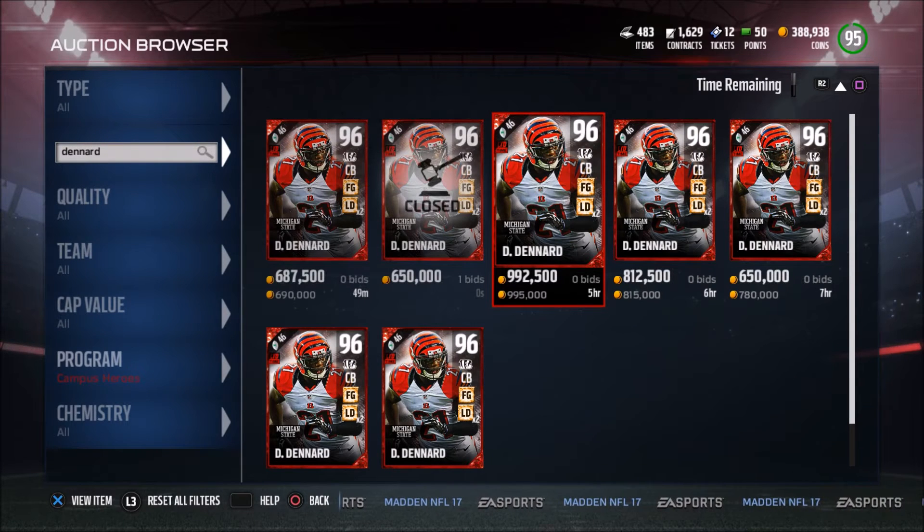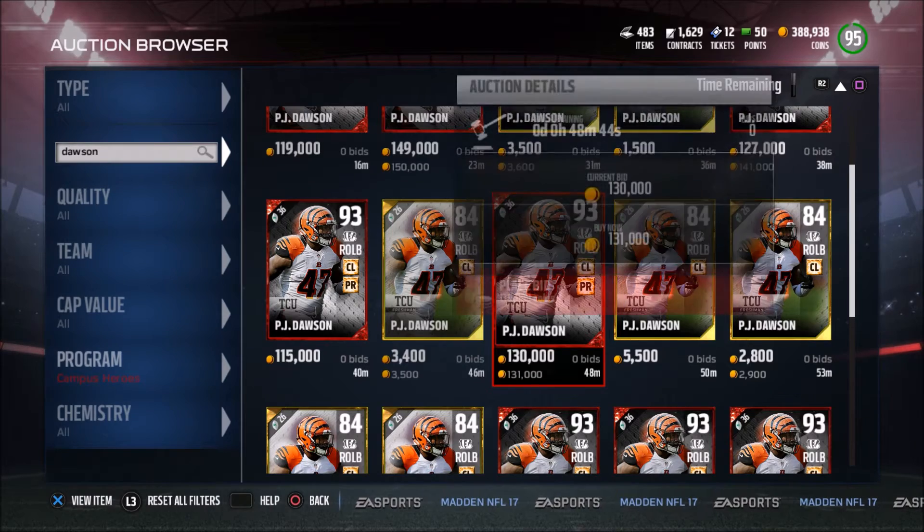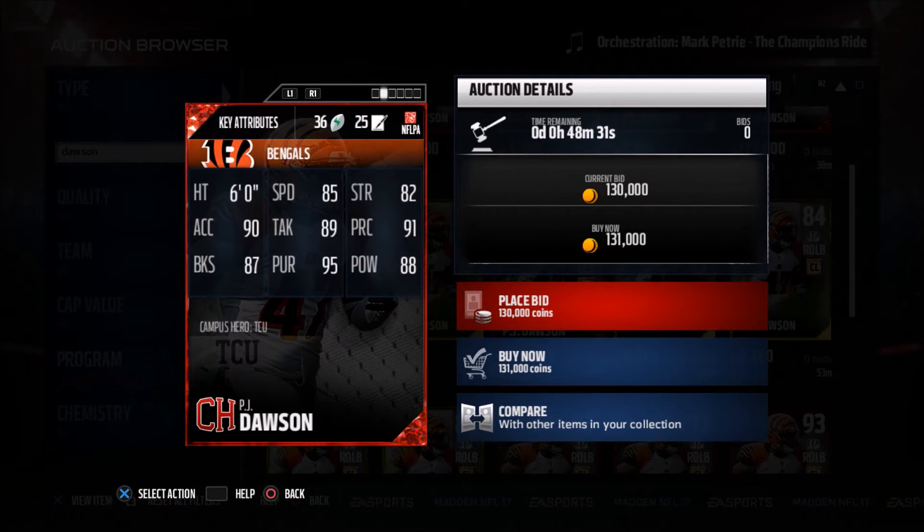We have a couple more players that came out today. Another card that came out today was this P.J. Dawson. I've never heard of this guy in my life, but apparently he plays for the Bengals, like Darquise Denard did. He has Cover Linebacker and Pass Rusher chemistry, which is kind of nice. Pass Rusher is usually a 3-4 linebacker stat, so we'll see if this dude is 3-4.